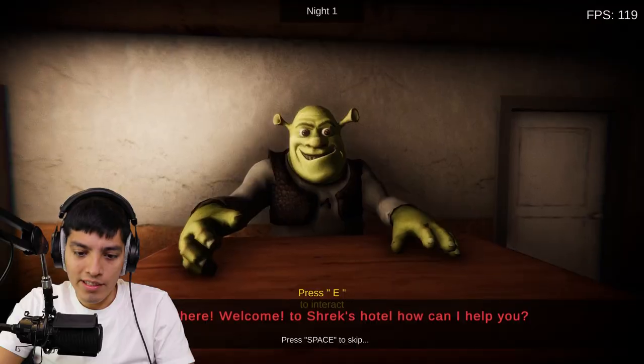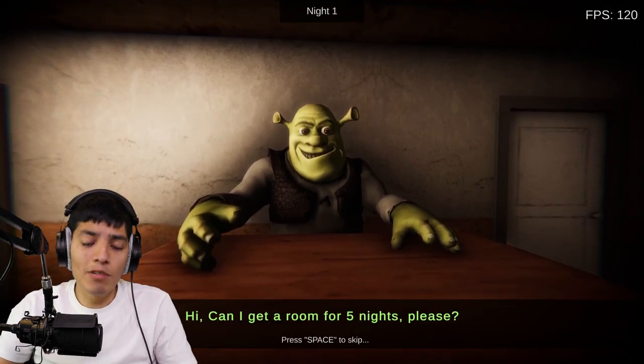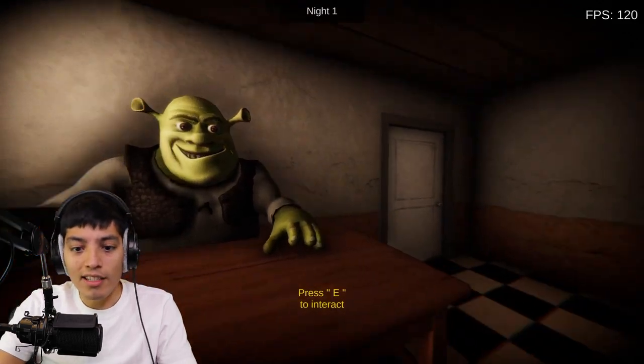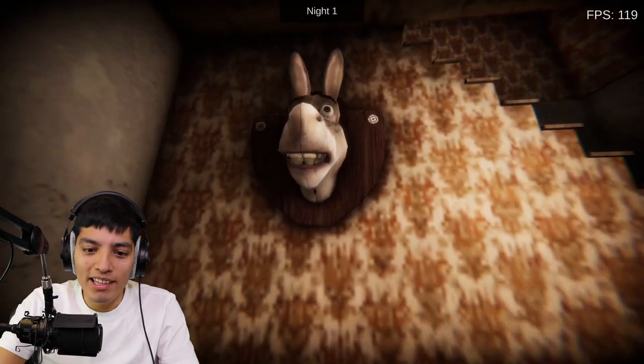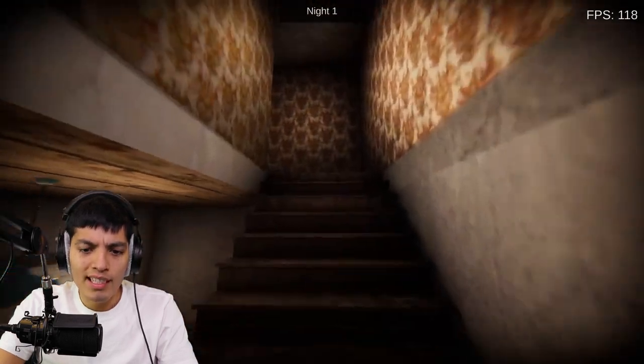Let's get into this gameplay. Talk to Shrek — 'Oh hello there, welcome to Shrek's, how can I help you?' 'Hi, can I get a room for five nights?' 'Sure, we have an empty room on the second floor.' All right, let's run up to the second floor. Wait — is that a donkey taxidermy? What the heck, that looks kind of terrifying. All right, let's go upstairs to our room.